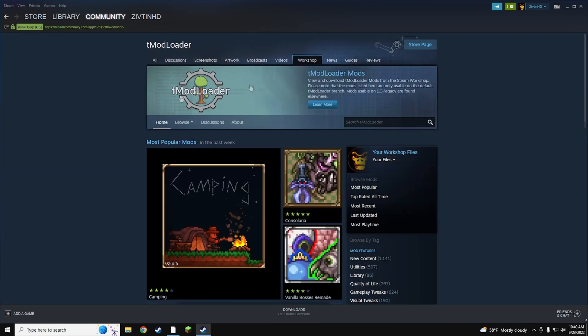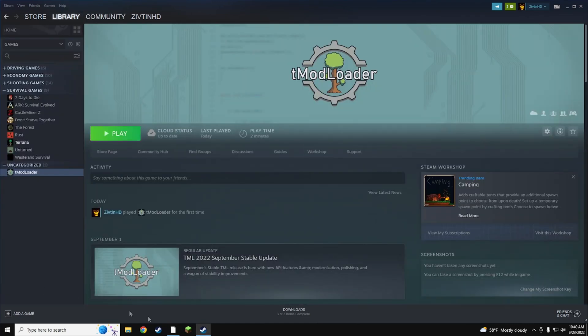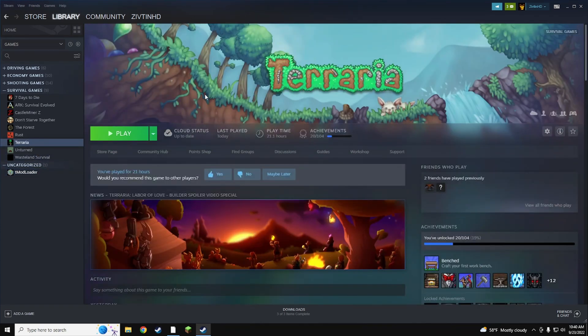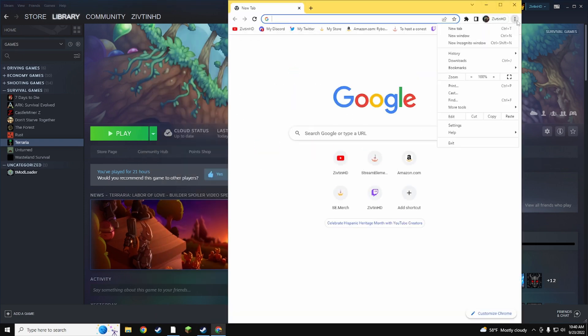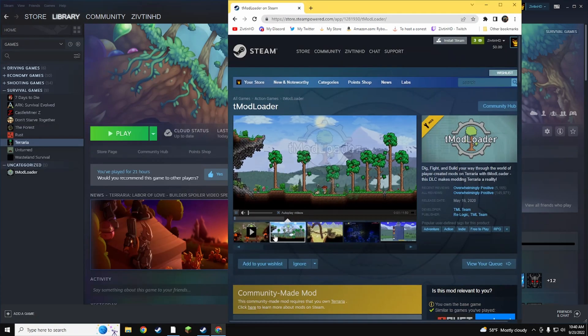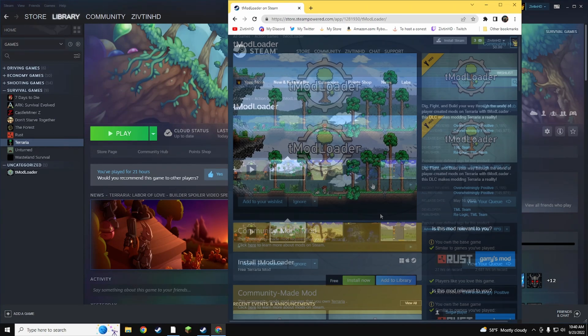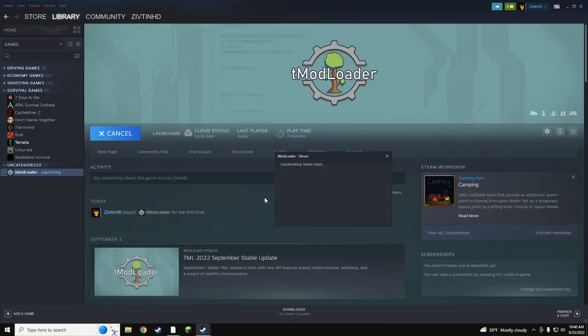If we go over here to the workshop — and obviously I'm under tmod loader — I will have the link in the description to download tmod loader. If I go here to the history, 'tmod loader on Steam' — this is where I'll have the link. You guys just go there and hit 'Install Now' or 'Add to Library,' whatever you want — pretty much just install it.